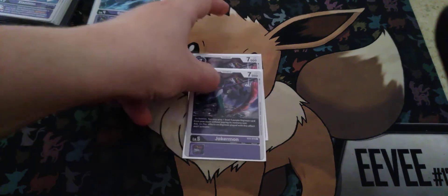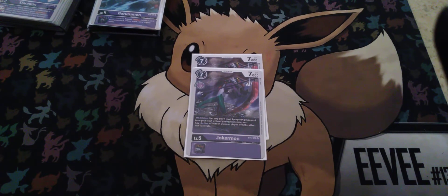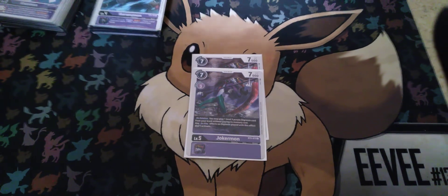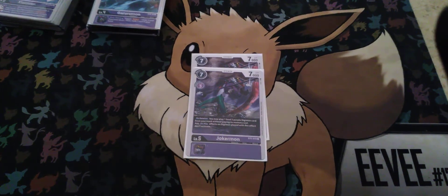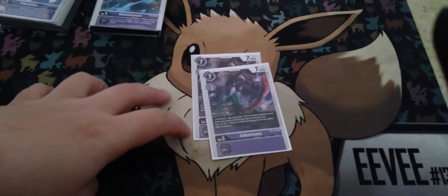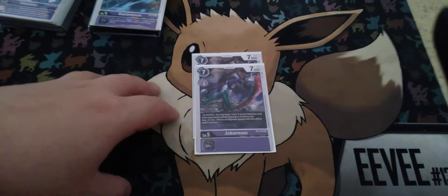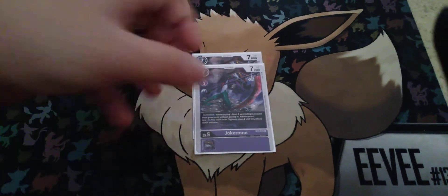2 copies of Jokermon — when it gets deleted, I can play a level 3 Digimon. If I have Anubismon out, I can attack with Jokermon, it gets deleted, then I play a level 3 and gain Rush. Pretty good combo right there.